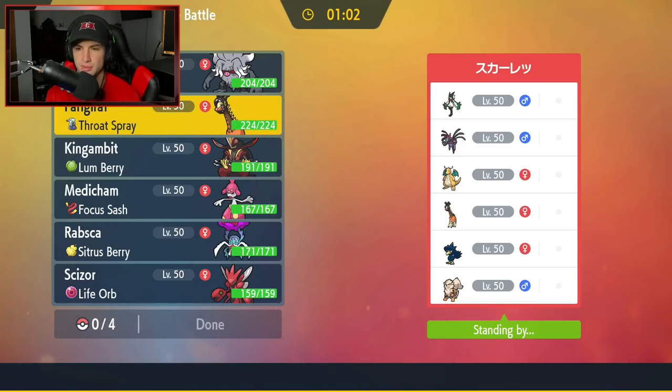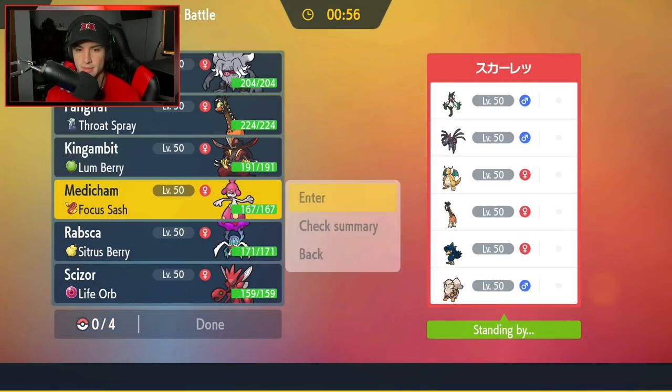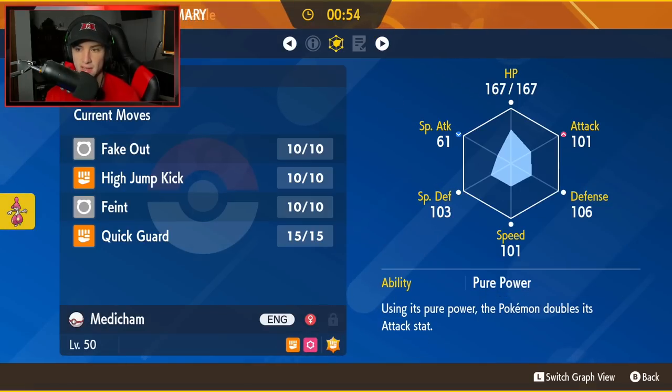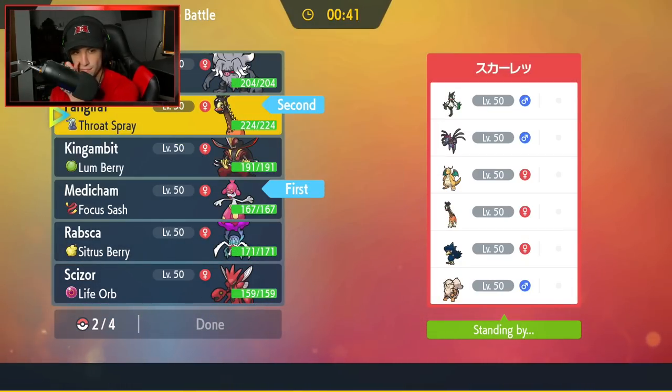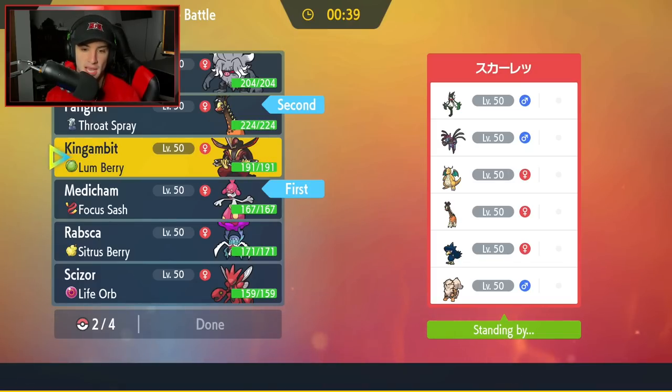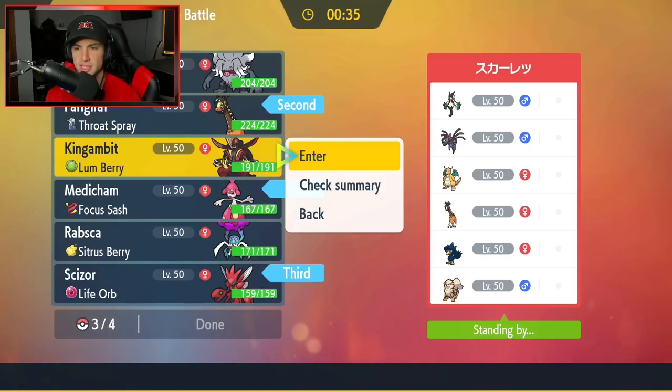I feel like I should set up Trick Room because speed is definitely going to benefit us. I can go into Medicham and Fake Out turn one, and I have Quick Guard and Feint. I'm going to go Farigiraf and Medicham, and bring Scizor and Kingambit. Seems pretty simple and straightforward — especially bringing Kingambit, they might think we have Defiant on it.